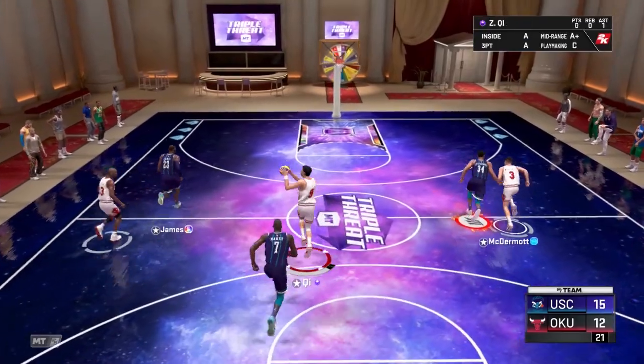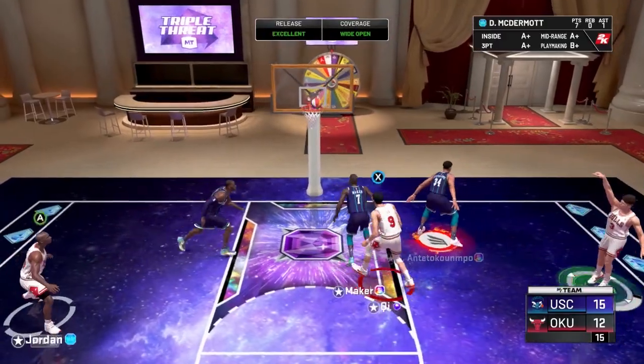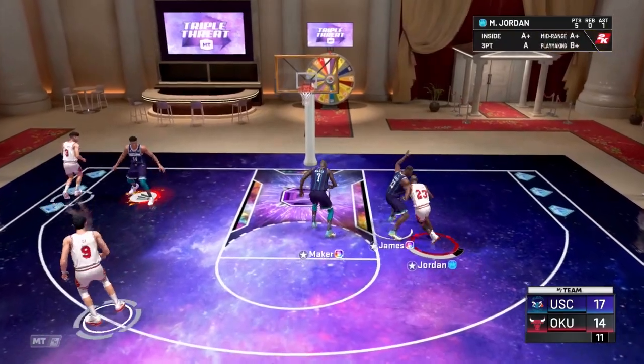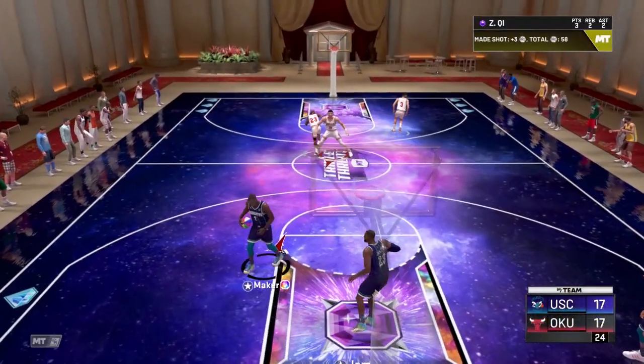Continuing to deal with that full court press — the inbounds pass to MJ, players filling the lanes nicely, Joe down the middle kicks out to McDermott in the corner for a quick gather and green light mid. Then Jordan on the attack kicks out to Joe, gets Thon jumping, Joe finding open space on the perimeter and gets the green light three to tie the game at 17.